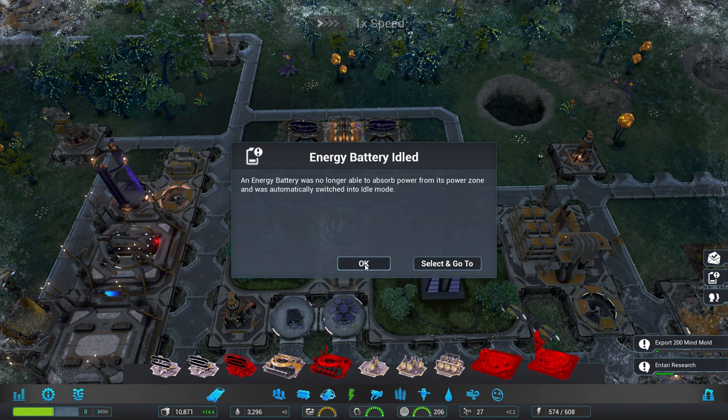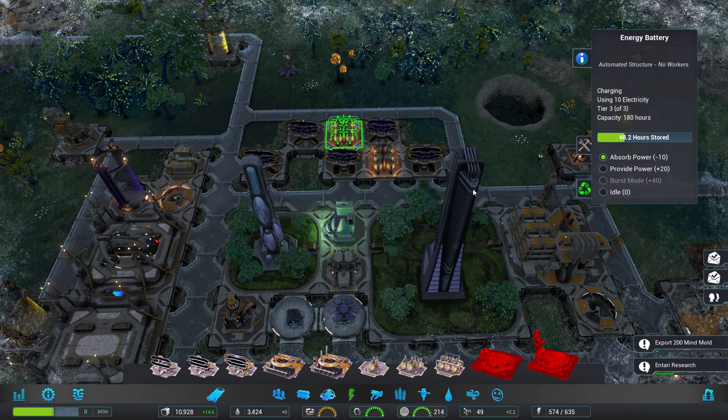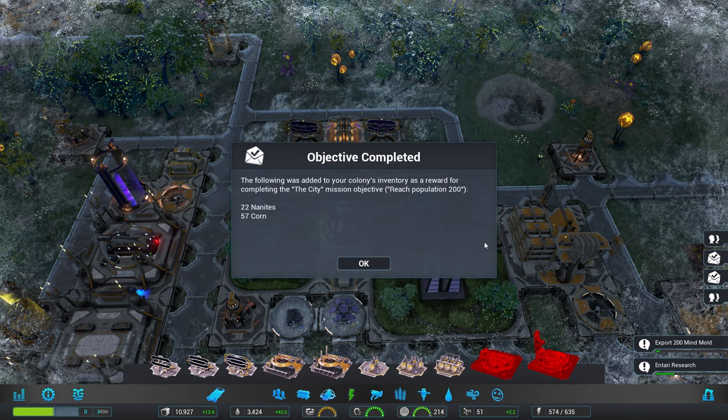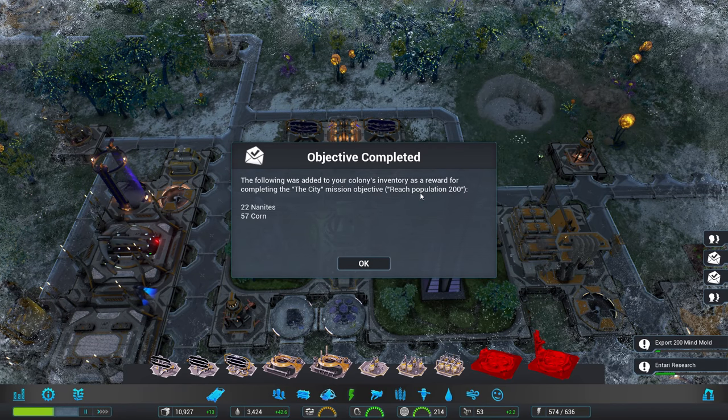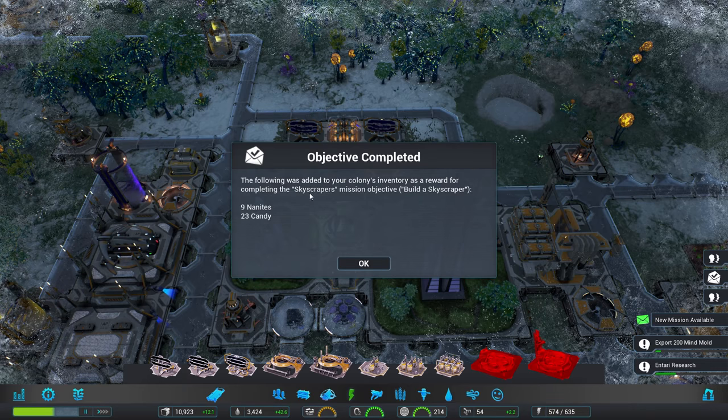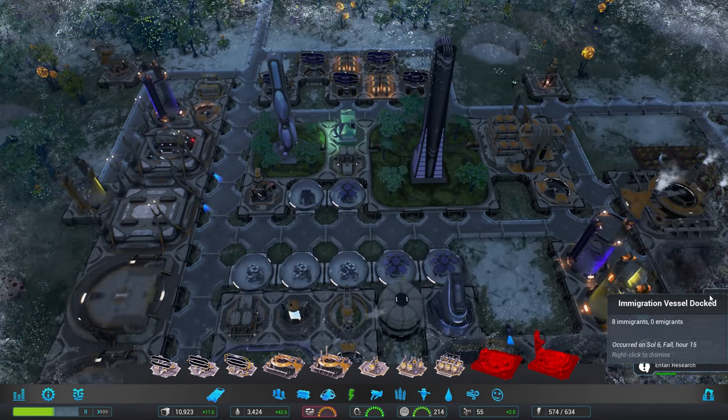Energy battery idled — that's fine, it's only that one that's turned to idle actually. Received reward for the city. Mission objective: reach population 200 — fantastic. Got 57 corn and loads of nanites, and also skyscrapers — 9 nanites and 23k candy. That was grand.